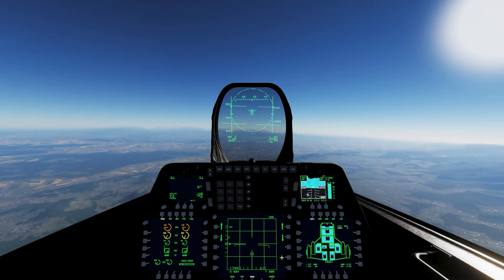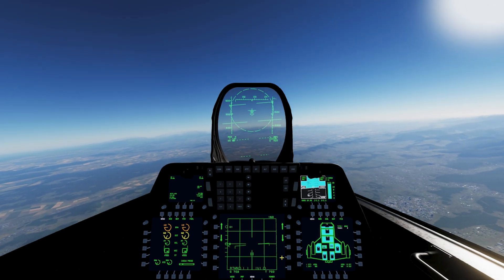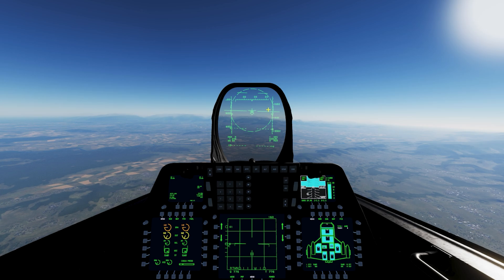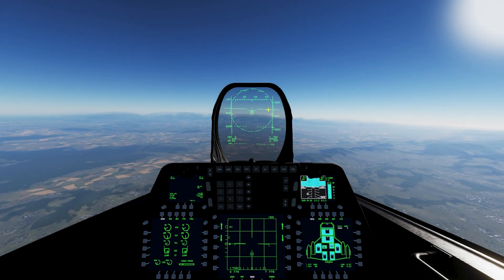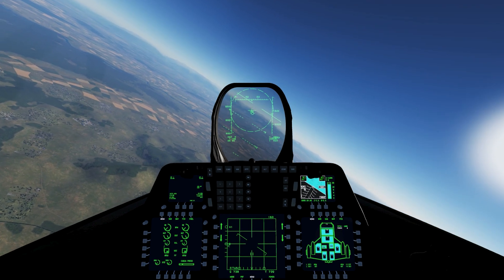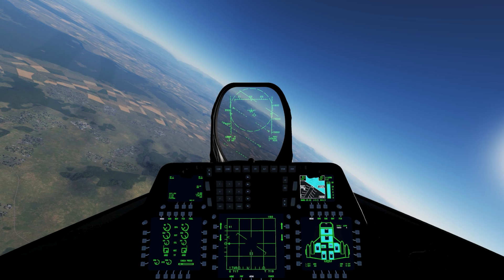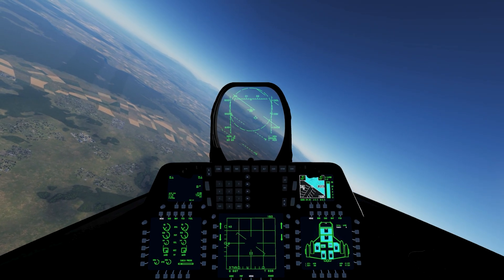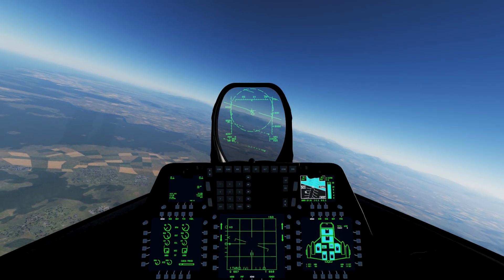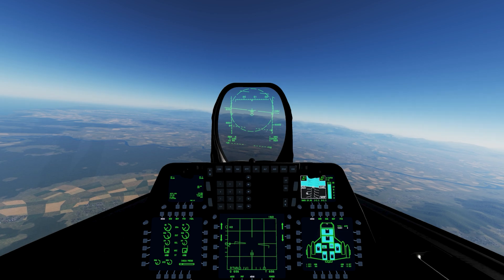Without wasting any time, we are heading towards it. We are moving very fast — now we have only 25 miles remaining and have disengaged the afterburner. Yet still no detection. The DCS model of the Nighthawk proves to be a very true stealthy bomber — it is not visible to the F-22 Raptor's radar.